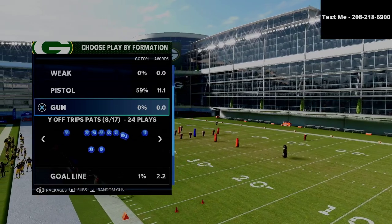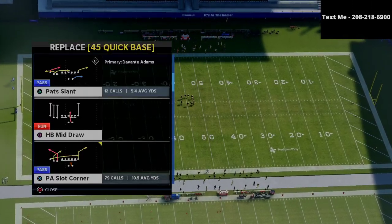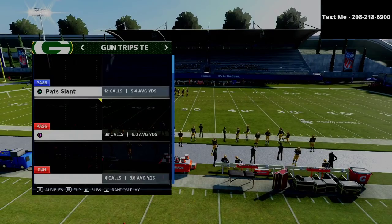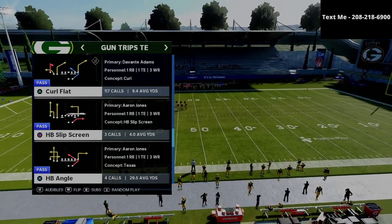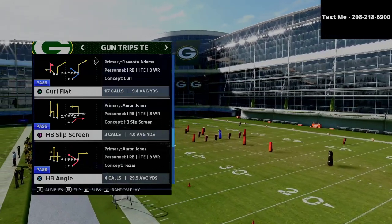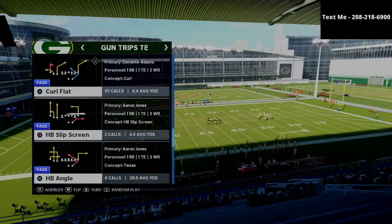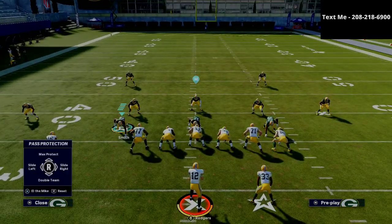I believe, as well as many of you, that the nickel 335 wide is the best defense in the entire game. If you want to learn how I run my nickel 335 wide defense against literally every offense in this game, I'm going to leave a link in the description for the full defensive guide. It's $15 and includes video breakdowns, written breakdowns, and film studies — a very significant resource.